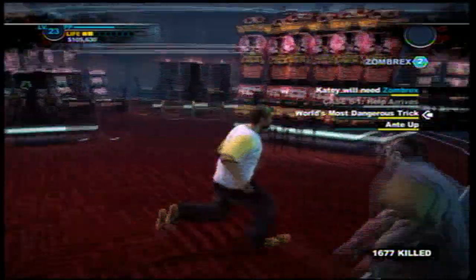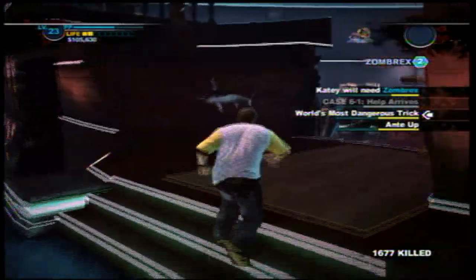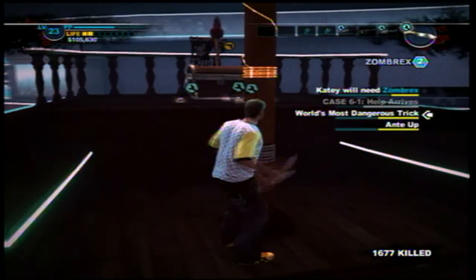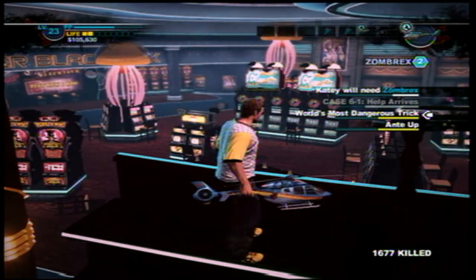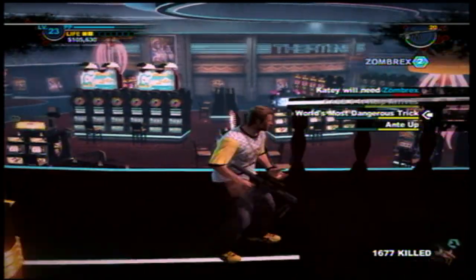First thing you're going to do is run out to the casino. You're going to run up on this pirate boat, jump towards the back — see that he's running inside. Once you get all the way to the back part, they go into the rooms where they're supposed to be.